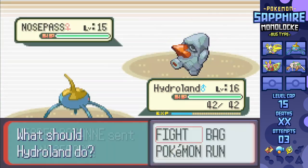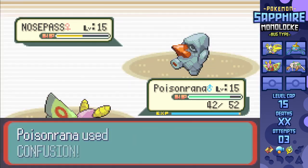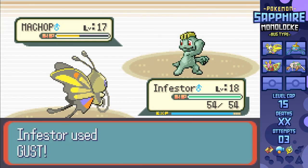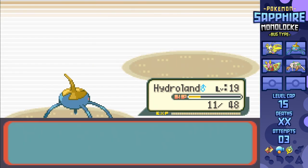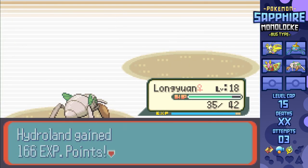Sure enough, this made Roxanne a bit of a joke, as Surskit one-shots Geodude with Bubble, and Nosepass is another Sand Attack and Leech Life combo. Though it did get a critical on Dustox, leading to it going down to 2 HP, but we're all good. Going into Brawly, almost everything but Dustox is fully trained. Though Gust just wasn't able to two-shot Brawly's team, making it more of an effort, but nothing I couldn't work through.